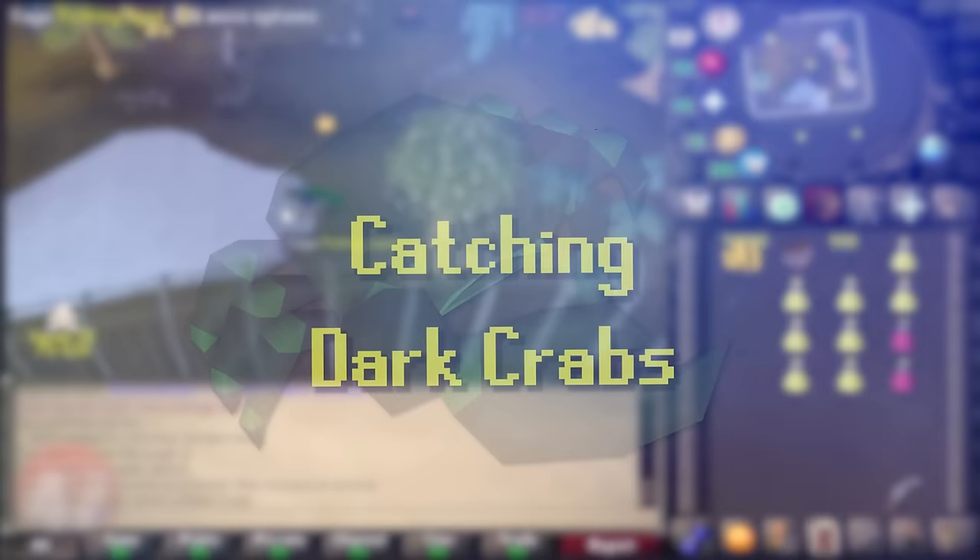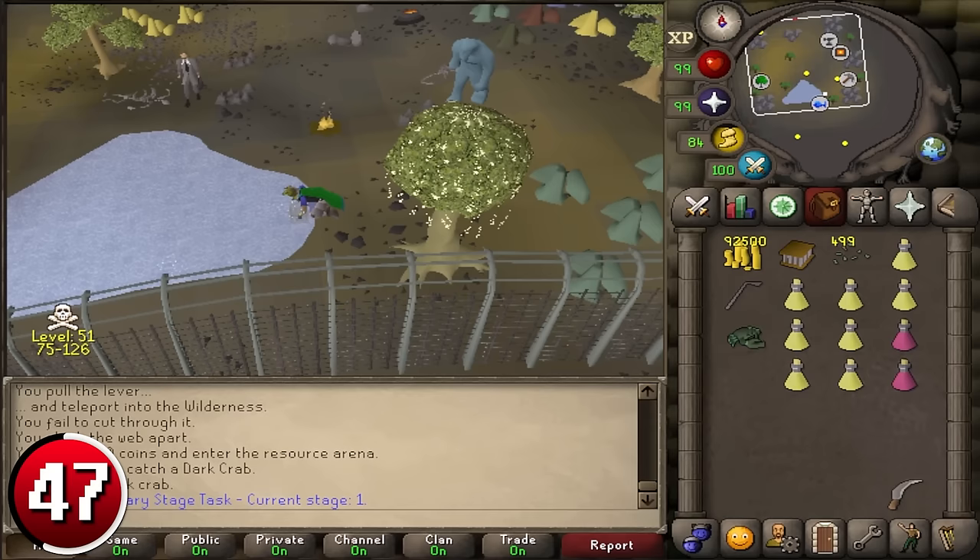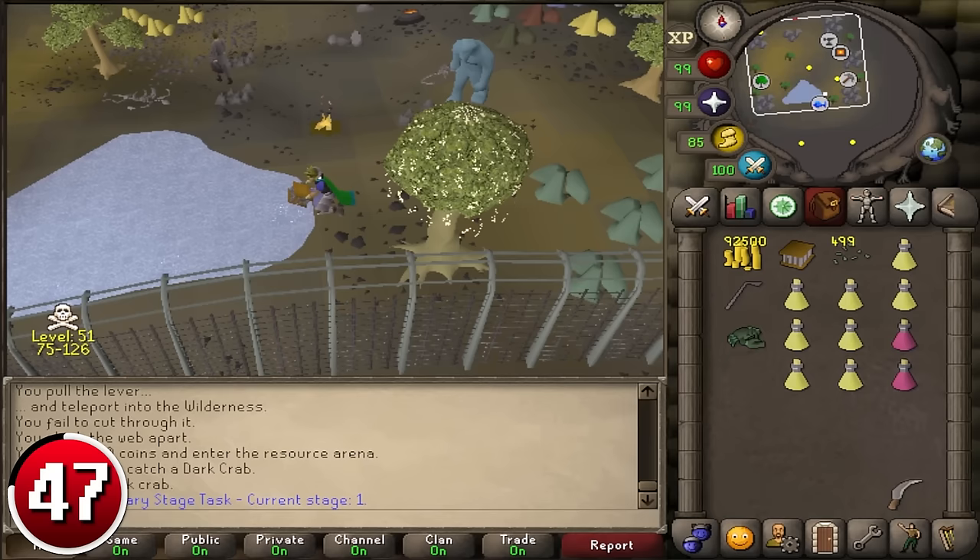Catching Dark Crabs: Dark Crabs are located in the resource area and are most easily accessed using the Edgeville Lever. Using a lobster pot and dark fishing bait at dark crab fishing spots, they never move. Fishing Dark Crabs is very low intensity, but since this is the wilderness, you must always be on guard. Once a full inventory has been caught, note the Dark Crabs with Niles costing 15k an hour at maximum intensity, making you over 220k per hour profit.